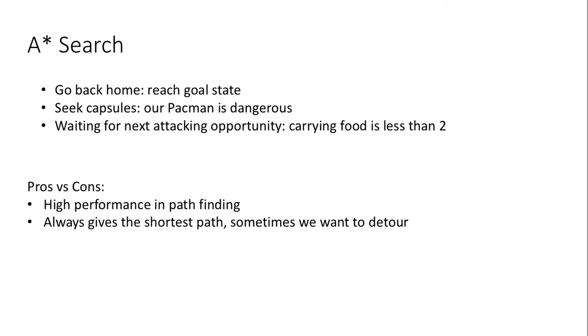There are several scenarios to use A-Star. First, go back home: if we reach the goal state — that is when we only have two pellets left when we attack — we will use A-Star to go back home. Second, seek capsules: if our Pac-Man is detected by the opponent's ghost, we will use A-Star to let Pac-Man seek the closest capsule. If there are no capsules, we will use A-Star to go back home.